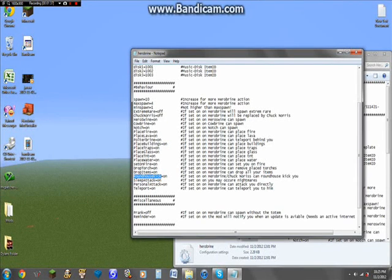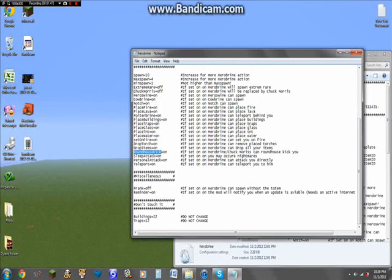Sleep attack — you can be attacked in nightmares. Sleep personal attack — he can actually come in and attack you, and he can teleport you to him. A whole bunch of different stuff. The miscellaneous section is pretty cool. Prank — if you set it on, he will spawn without the totem. So you can download this on your friend's computer, turn on prank, and when they go to play on their survival world, Herobrine will naturally spawn and your friend will just freak out.